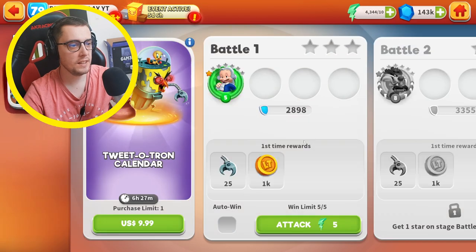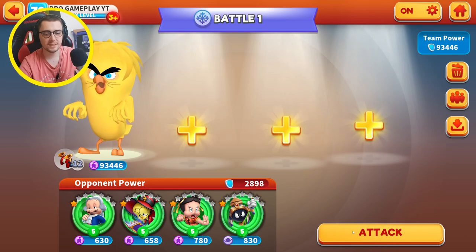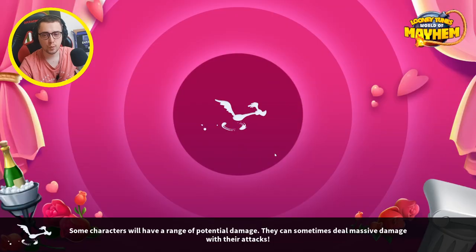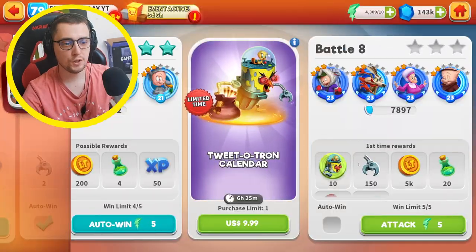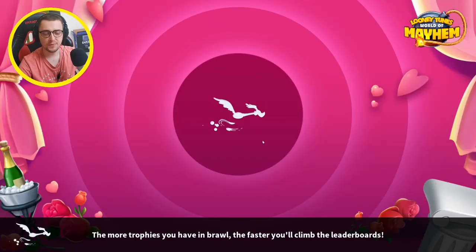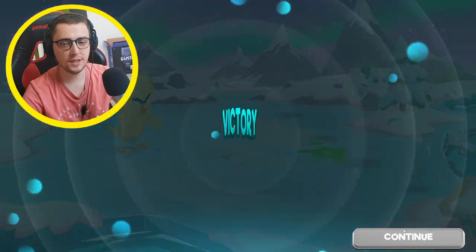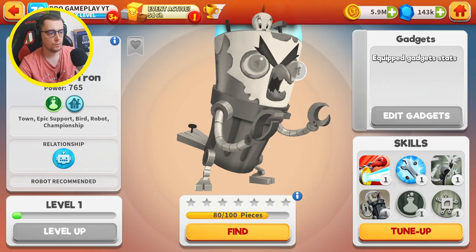Right now let's beat the daily campaign quest, and I will use only Tweety because this guy has area damage so we can easily fast clear all this. Look at this — we got another plus 10 toon pieces. Pretty nice — right now we are pretty close, we got 80 toon pieces.